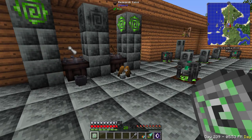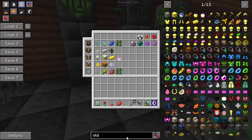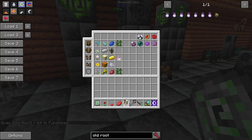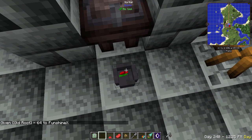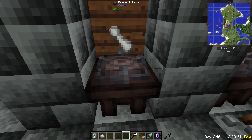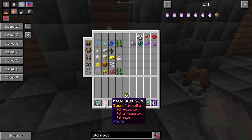Let's make one. The first spell takes a poppy, a mushroom, and raw beef, plus an old root as the base. We put them in the mortar, take the pestle and right-click. The pestle is fine after, and we get petal dust. It tells us its type is Insanity. We didn't add any potency, efficiency, or size to it. With a dragon's eye base, you could do triple potency, triple efficiency, or a mix — that's how you make the petal dust.